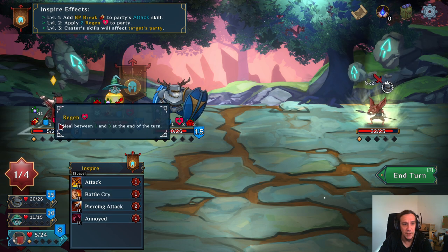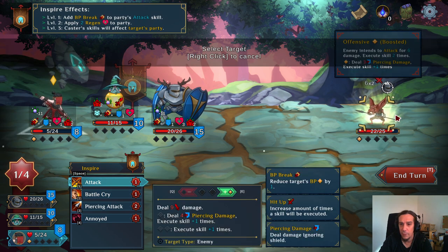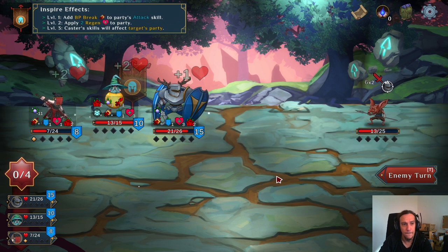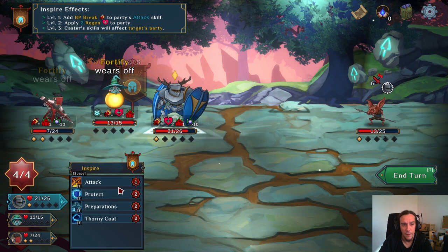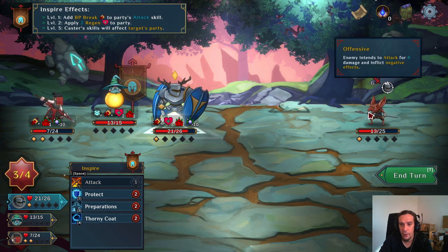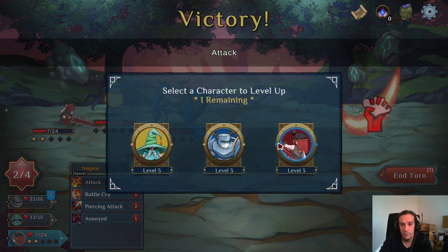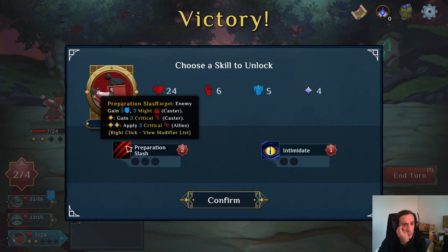12 damage to my tank — my poor little fighter is very roughed up there. But maybe we can find out what happens if somebody loses all their HP. Fighter level up: critical gives next attack 1 extra damage per stack — that's what critical does. I like that.